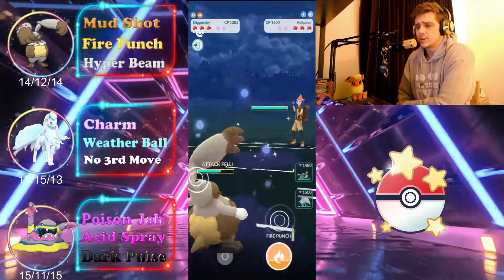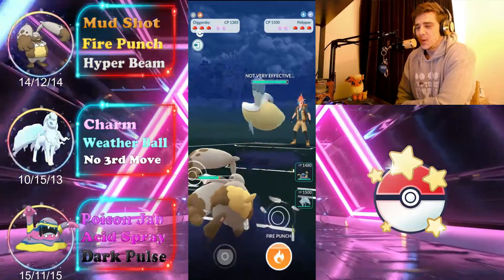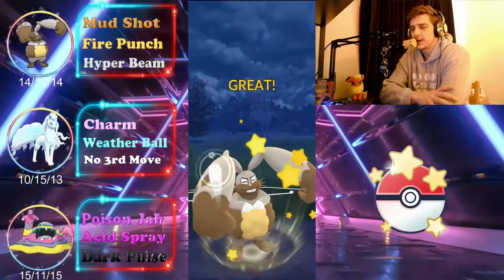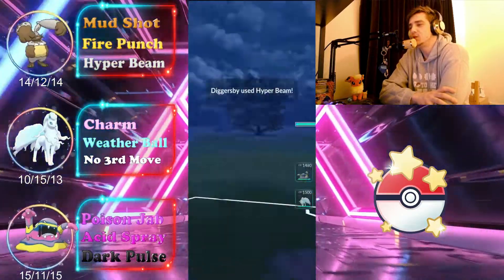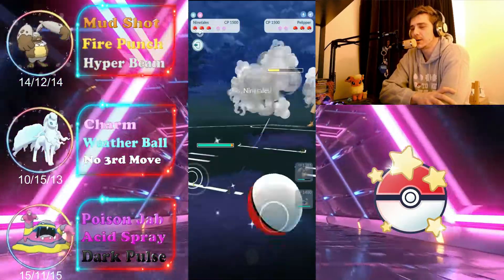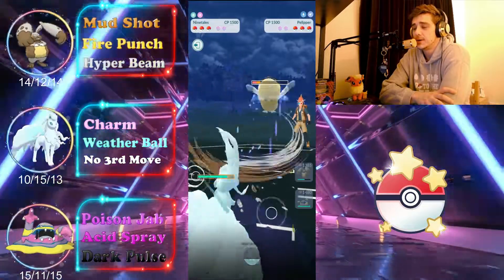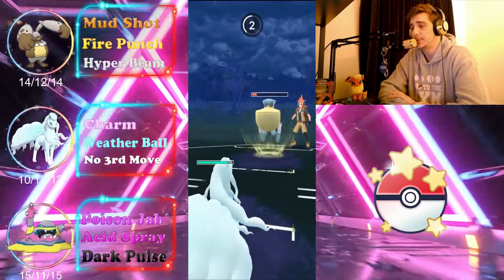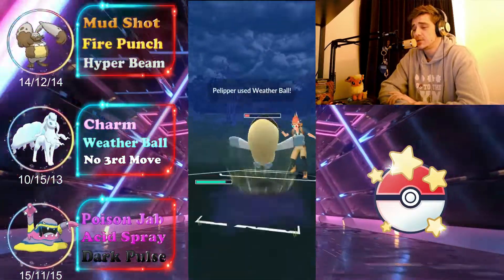They swap out into their Pelipper, so at this point we go straight for the Hyper Beam — most people expect Diggersby to have Earthquake. That does huge damage. We swap out and Charm this thing down; we have to take a Weather Ball, which Ninetales handles no problem. One more Charm should finish off the Pelipper.